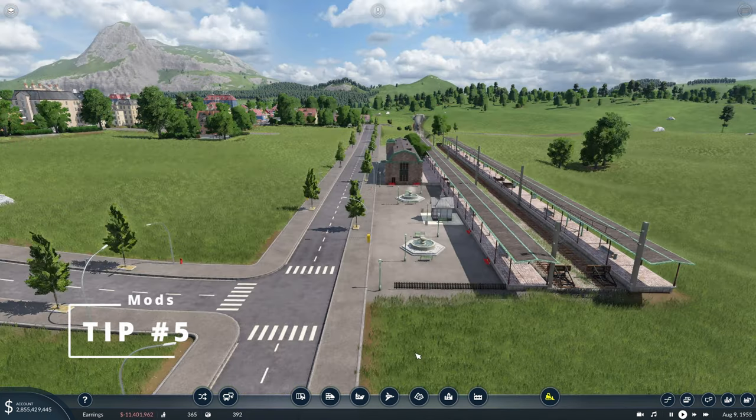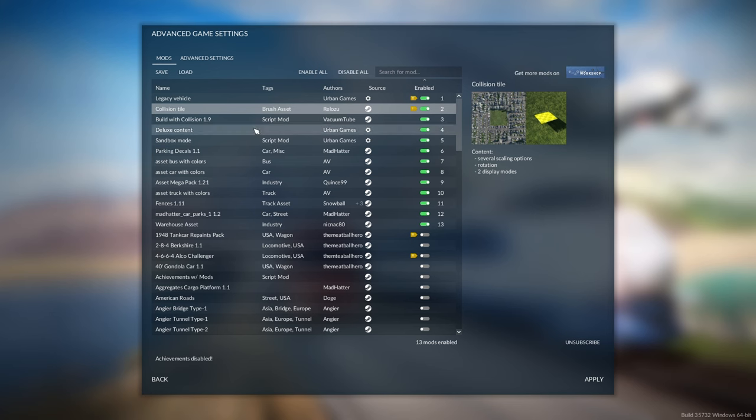The last tip for this video is using mods. Here are just a few mods that I think you could really get started with to bring your detailing up to the next level - these are sort of the essential ones I'd recommend. First we have the collision tile mod - this one is really helpful as it protects your builds from the city auto-expanding, since the game doesn't really recognize things that you place and will just build buildings and roads straight through all your nice detail work.